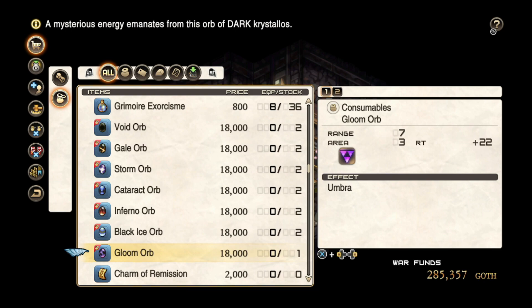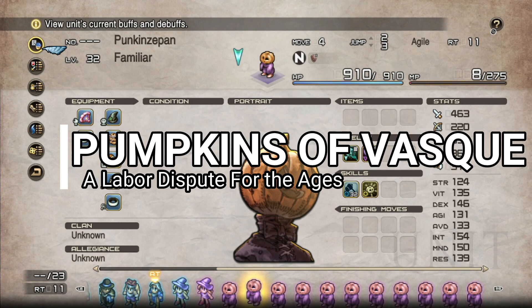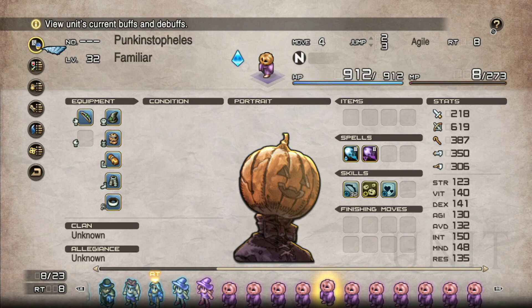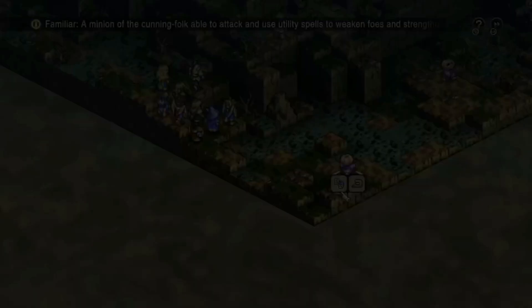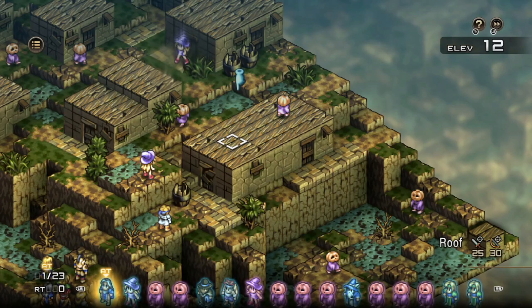Make sure that you bring some warlocks with you who have Recruit Golem — it'll be useful in a moment. In the battle, you'll find the merry band of pumpkin-headed constructs that Deneb is responsible for, as well as their boss. Your mission is to keep Deneb alive while you defeat the boss. If you're interested, recruit some of these pumpkins — each one has a unique name. Of particular note is Pumpkin Stoffelees, who is actually the only character in the game allowed to break the character limit for names. You can get generic pumpkin-head golems in the Palace of the Dead, so you're not missing anything other than fun flavor names if you skip these.